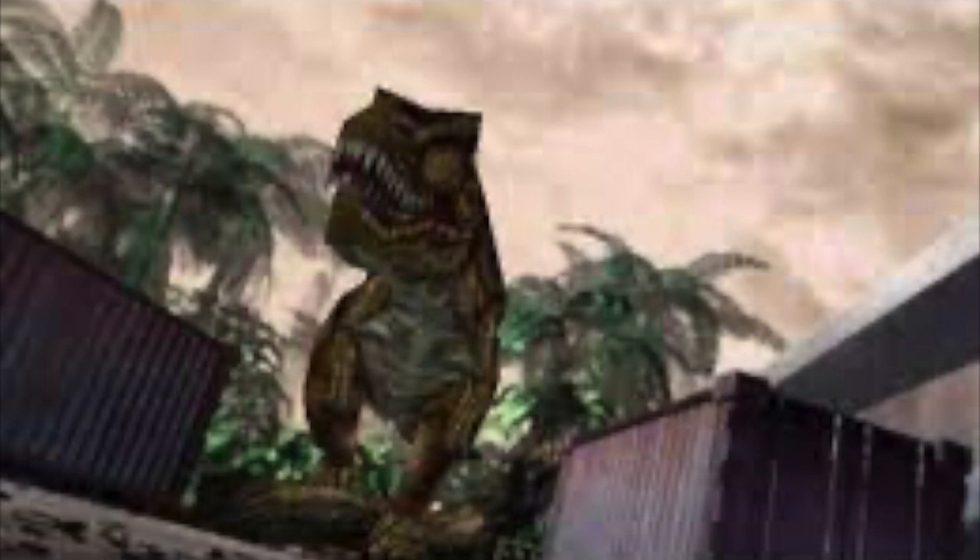In the first half of the game, the main villain is a T-Rex by the name of Cyclops. The dinosaur gets his name due to only having one eye after losing it to a rocket launcher. As a result, the T-Rex would antagonize Dylan and Regina throughout the first half.